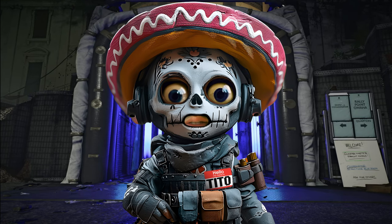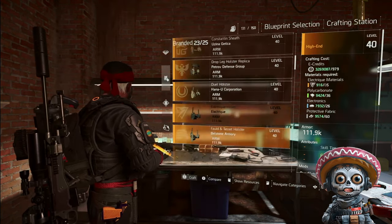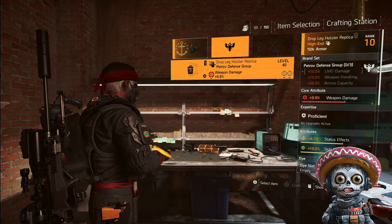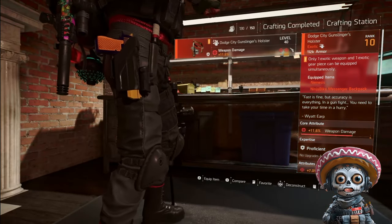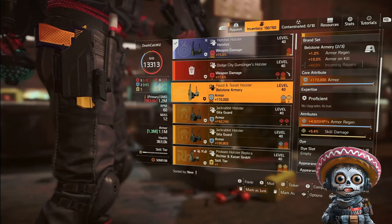Wait — I don't have the option to craft Petrov or Providence. No blueprints to craft means you need to get back out there and fight more control points. By taking all control points, you unlock all your blueprints. We just donated the two high-end holsters we crafted, and now we're going to craft the Dodge City holster. And there it is — marking it as junk.